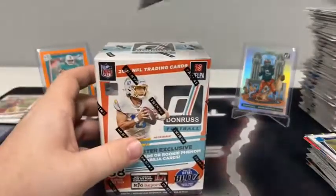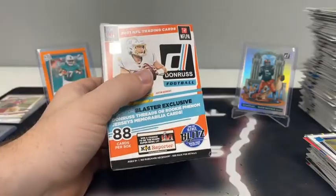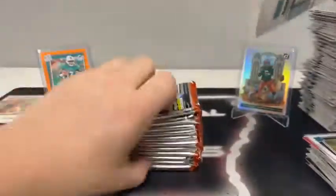That'll take us into Blaster Box number five. What a fun break this has been — not a lot of love for the rookie quarterbacks, but we do have two big bangers: a downtown and the Jalen Waddle auto. It's been a good night for the Browns and a good night for Miami.